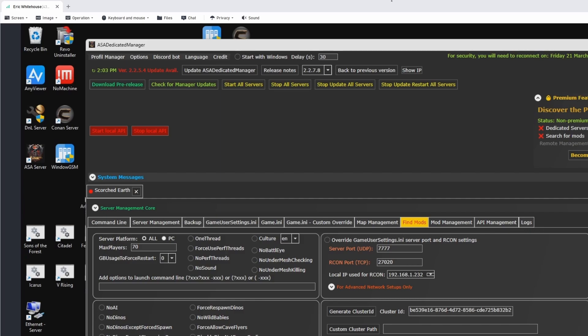Click a button, update my server, play the game. So it was disheartening that he went that way with the update. He can do whatever he wants — it's his program, his choice. But I want you to know: if you go with that manager and you want to update your files, you're going to have to use batch files or manually go into Steam Command for every server and update them.